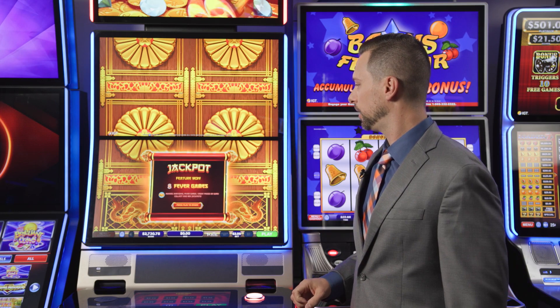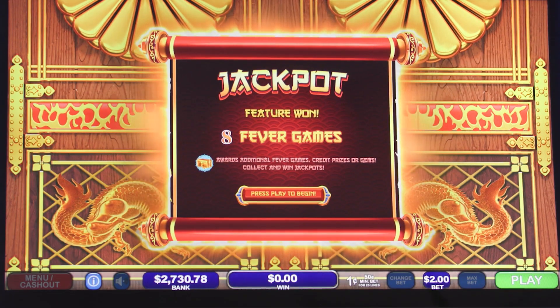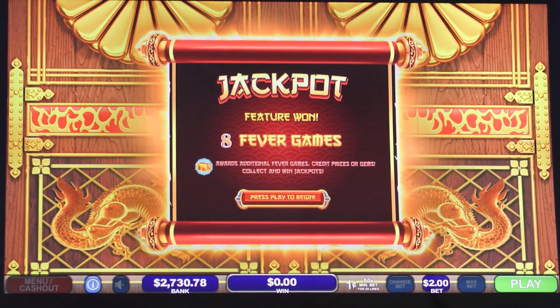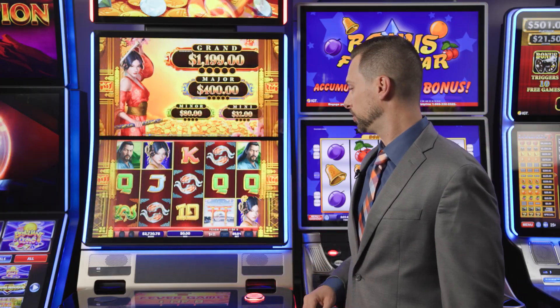The GOAT will take you to the explanation screen, so I've won eight bonus games. If I land any of the treasure boxes, it'll award either additional bonus games, prizes, or gems, and additional bonus games as well.